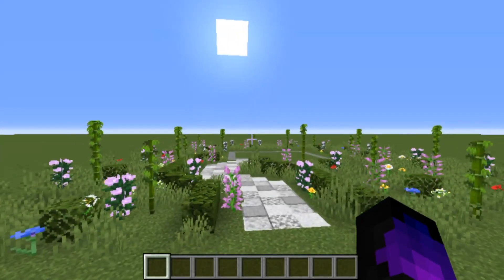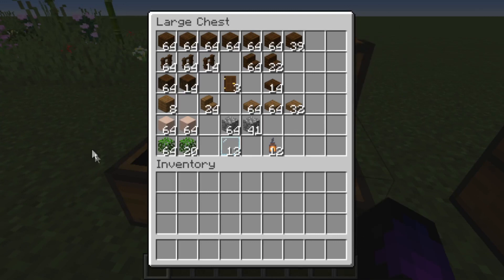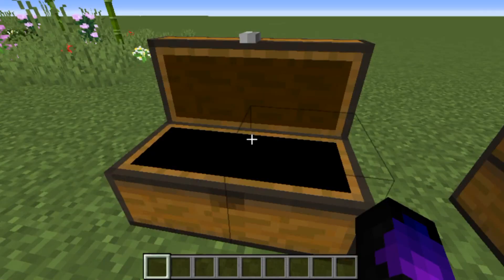Before we actually get into building the actual structure, this is what all the items look like in game itself, obviously in a chest format. We've got all the dark oak stuff up here, the spruce stuff in the middle here, then obviously white terracotta, cobblestone, oak leaves, a few glass panes, and a few lanterns, which are perfectly fine to go and get.